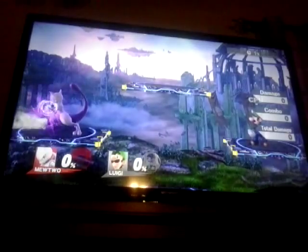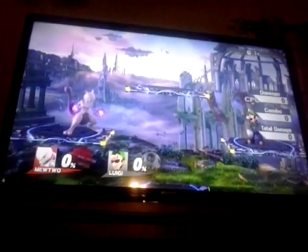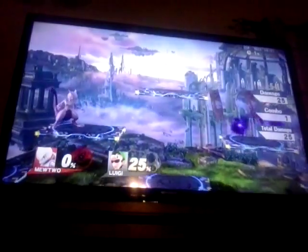Let's start with Mewtwo's standard special — it's Shadow Ball. You can even dodge by pressing to the right and save it, and eventually use it later. Use this to your advantage.